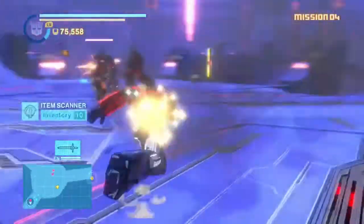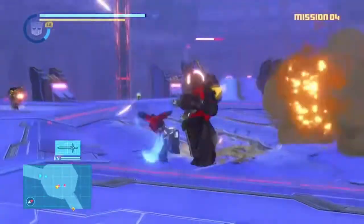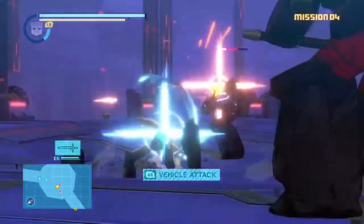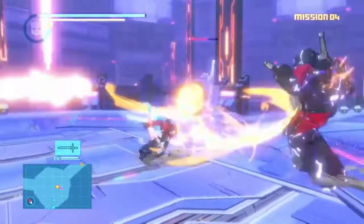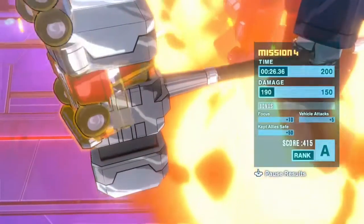There is a special gauge in this game, where if you press the two bumpers, you can activate a special attack. When they're both full, you can use an ultimate attack. For Optimus, it's usually a punch that destroys all enemies in a single shot.